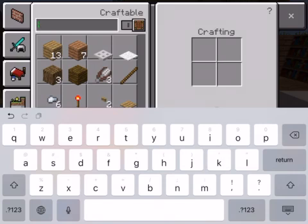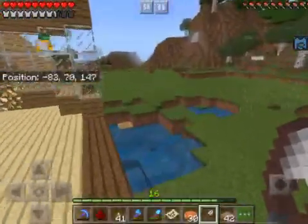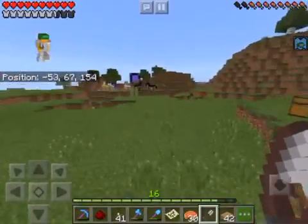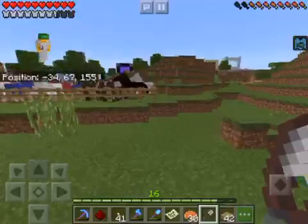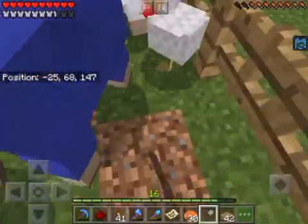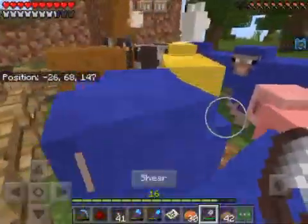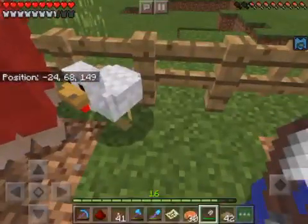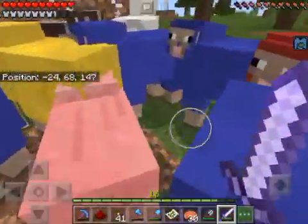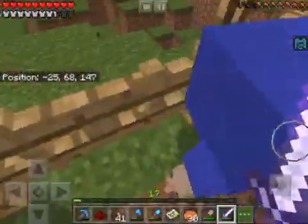I was trying to make a map earlier. I'm gonna shear the sheep — I haven't seen these old Minecraft textures in such a long time, they look so weird to me now. I need to un-dye a lot of these guys. I was harvesting this wool for the Connect Four, but I don't think I need this kind of wool anymore.